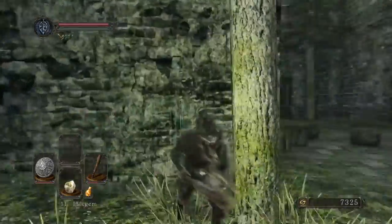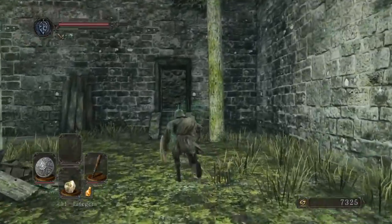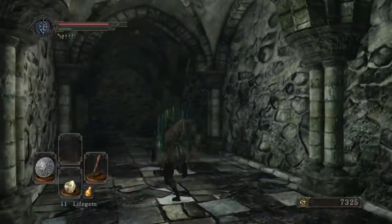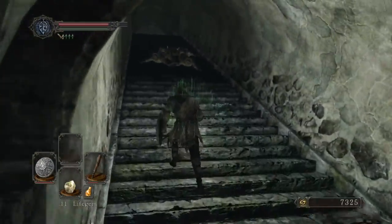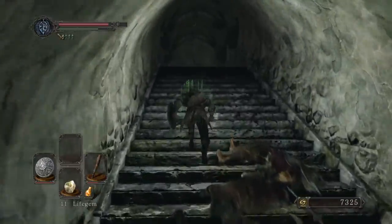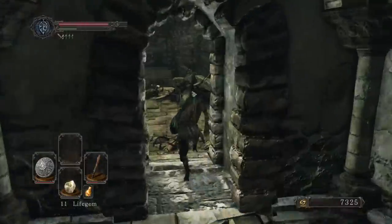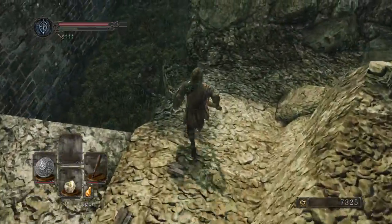That door basically just gets shut behind you. That guy standing out there explains that it's going to shut when you go in — so you would have had all these dudes ambush and gangbang you. It's a lot better to come the way that I came. Now we can go back around and talk to him and tell him that we did everything, and he should give us some items.